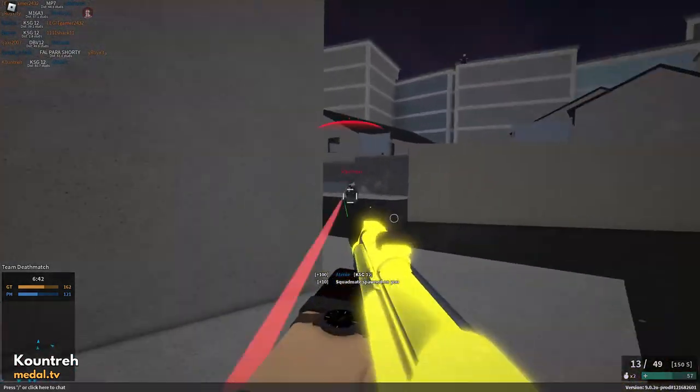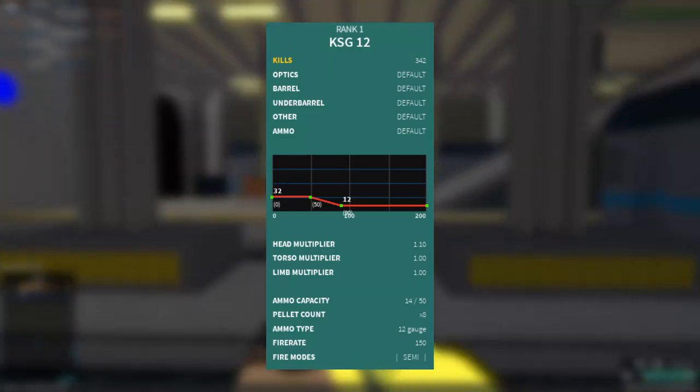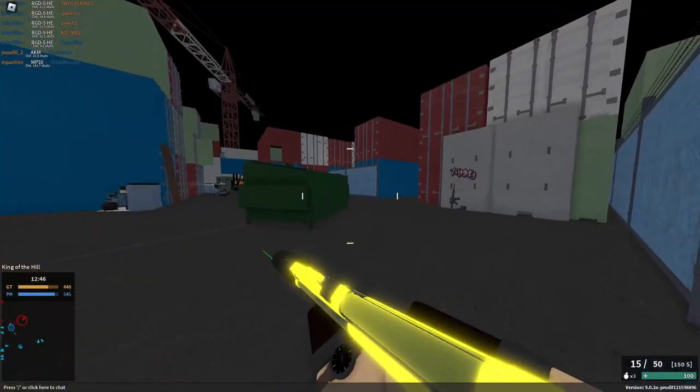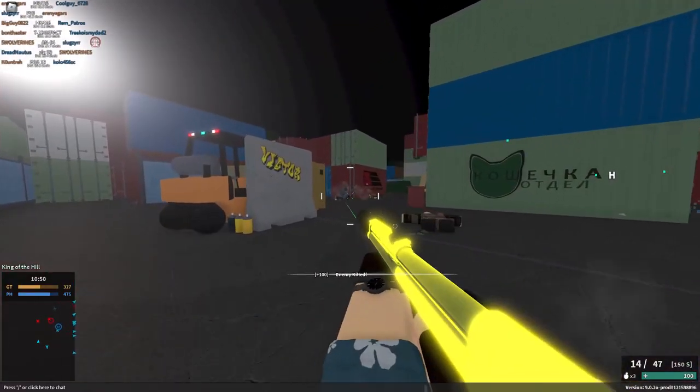This shotgun is a noob's haven, boasting a high ammo count, no damage falloff until 50 studs, a speedy fire rate of 150 rounds per minute for a pump shotgun, a walk speed of 14, 6 different ammo types, and is unlockable at the low rank of level 1. Not to mention, this monster has almost double the max capacity of any shotgun in the game.